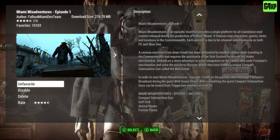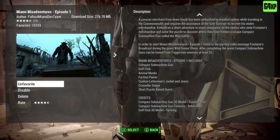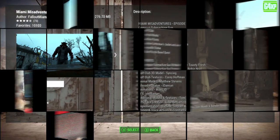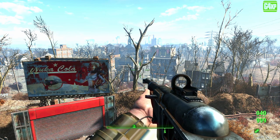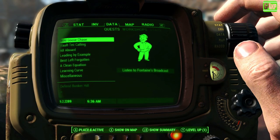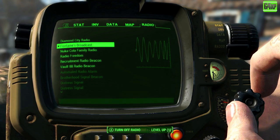There are a number of things you're going to get with this mod straight away from Episode 1: a compact submachine gun, golf club, animal masks, faction paint, and more. As soon as you log in, it will prompt a Wild Goose Chase mission and put it in your Pip-Boy. Listen to Fontaine's broadcast across the radio and that will start the quest for you.